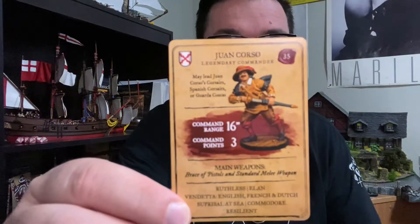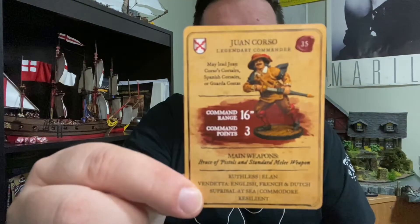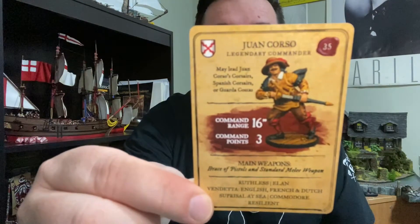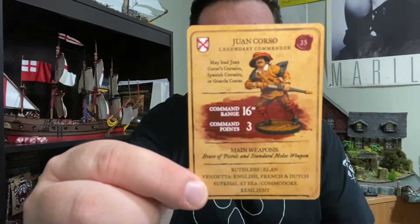Here's Juan's card. So Juan Corso - he's got 16 command range. He doesn't have broadside, which is going to be a disadvantage. But he does have ruthless. And they have vendetta. The Spanish have a special rule of vendetta if they're fighting against the English, which they are in this match. So that'll give him some help there for sure.